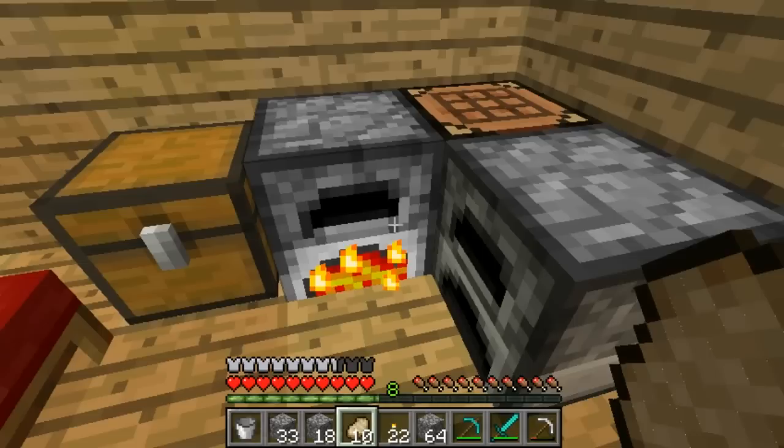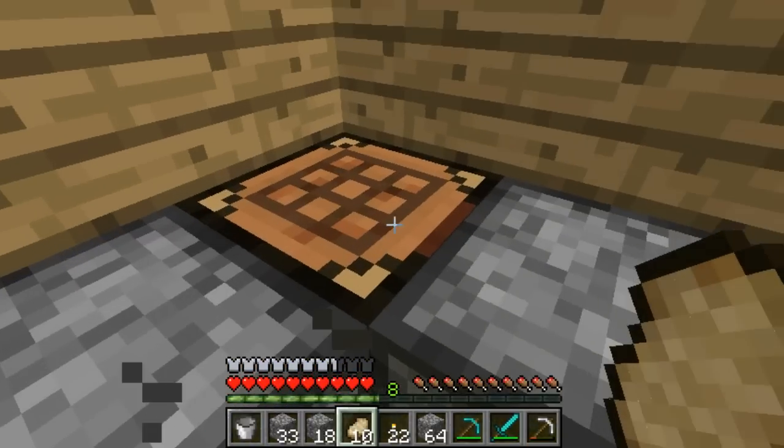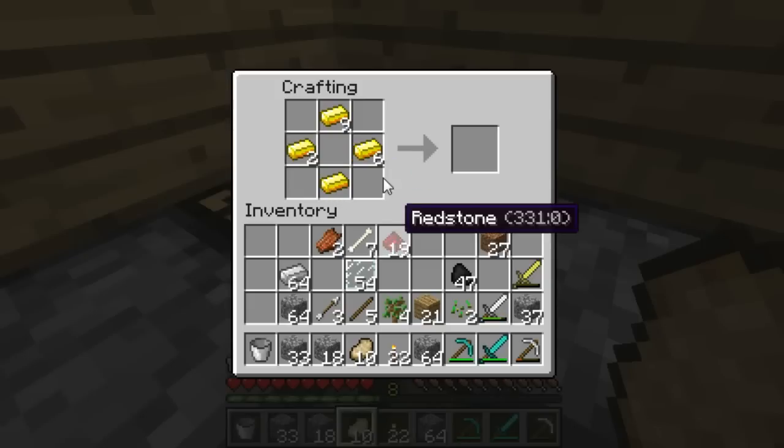Hey guys, I just want to show you something quick. I am smelting our gold and yes this is going to be a quick episode. I'm going to make two materials: a clock, which is made out of gold and redstone, and a compass, which is made out of iron and redstone.